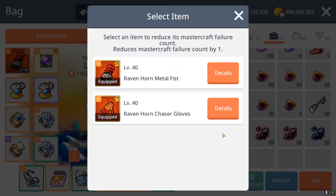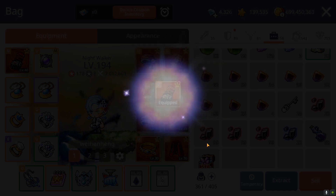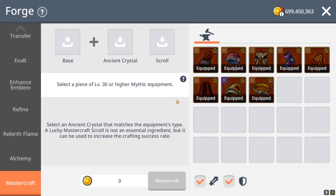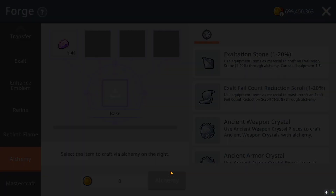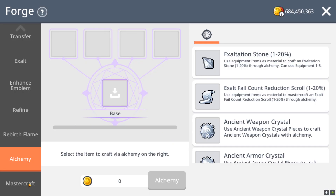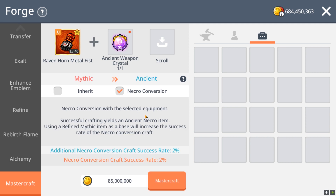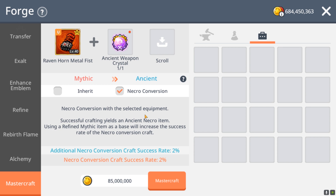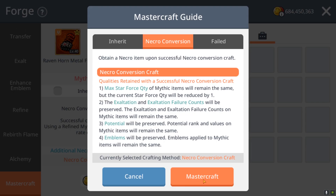Let's use the scroll. Okay guys, 16th attempt — will I get it this time? Come on Nexon, you gotta give this to me. I've bought around 13 mythics already, there's more than 6 billion worth of mesos spent, and the amount of crystals from the chaos daily dungeon — come on, 16th attempt, 4% let's go!